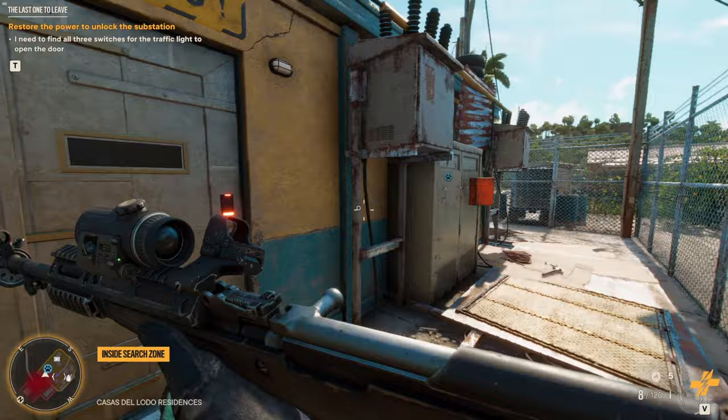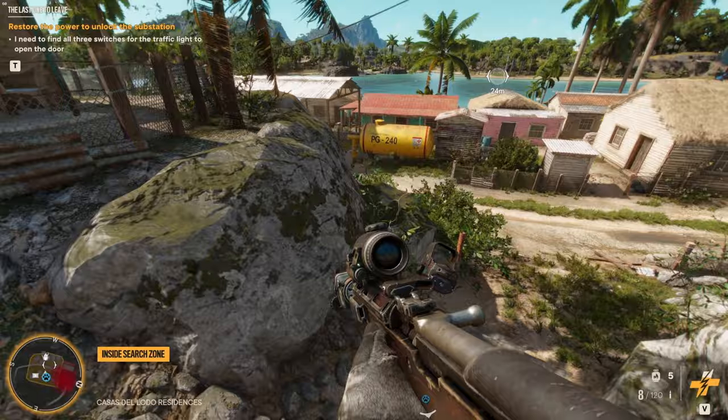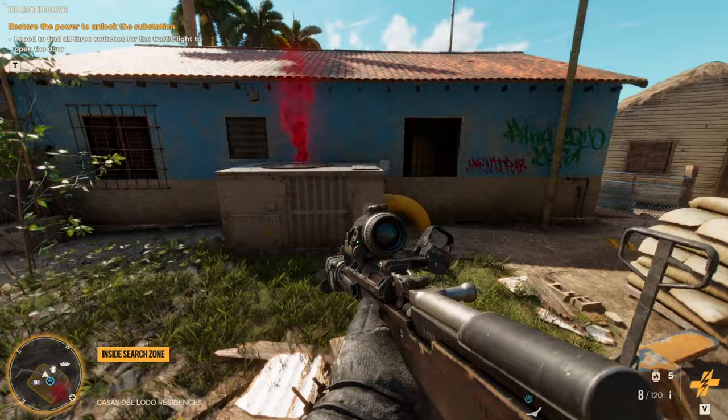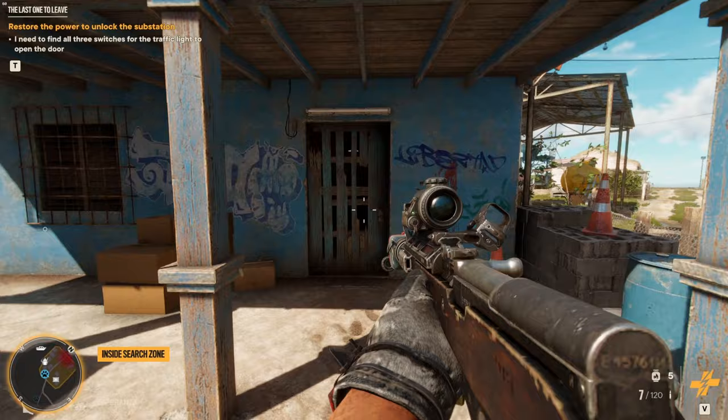The end goal is to get in here, but we have to turn on the circuits — as you can see, they're offline because the power is out. The first place you want to go is over here, this building right here. I do have to be careful, I haven't taken out these enemies yet. I want to go in here, but I can't breathe in there — I have to shut off the poison.